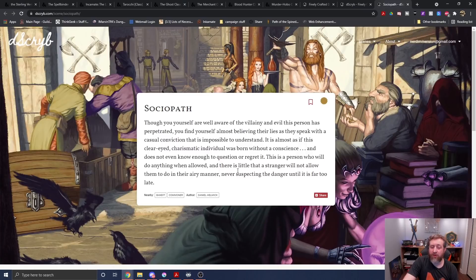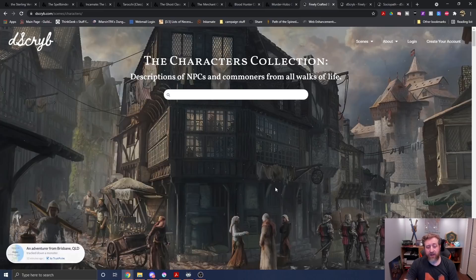I thought it appropriate to read an example for 'Sociopath,' since the Murder Hobo class is on this list: 'You yourself are well aware of the villainy and evil this person has perpetrated, yet you find yourself almost believing their lies as they speak with a casual conviction impossible to understand. It is almost as if this clear-eyed, charismatic individual was born without a conscience. A person who will do anything when allowed, and there is little a stranger will not allow them to do, never suspecting the danger until it is far too late.'